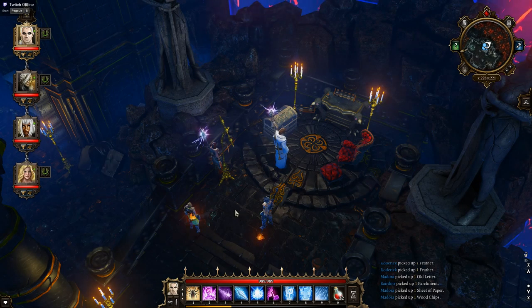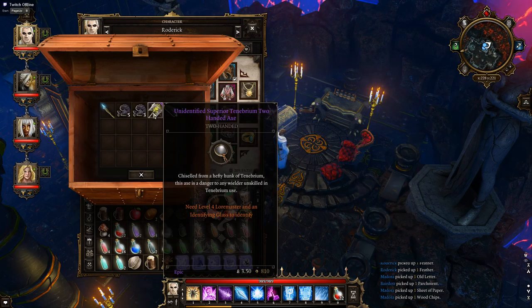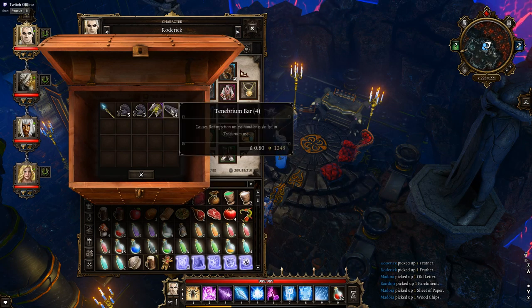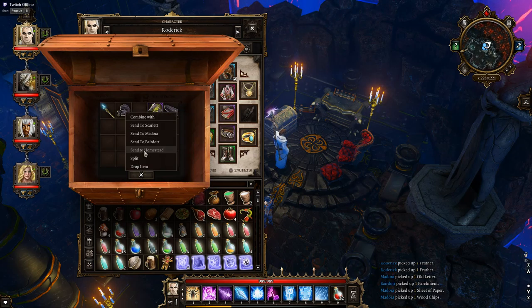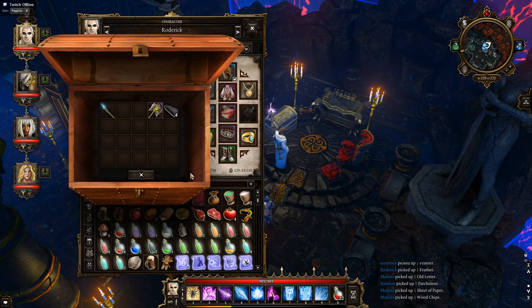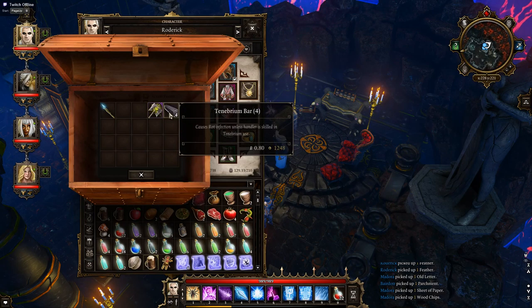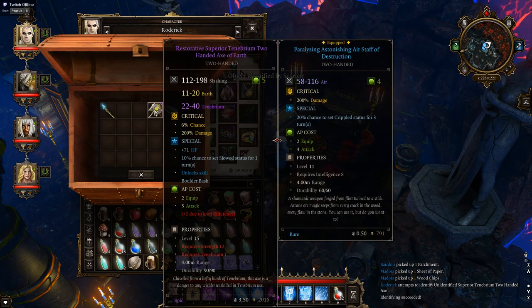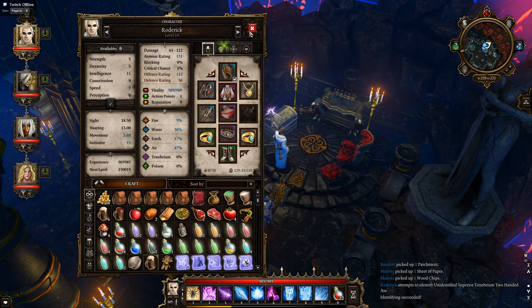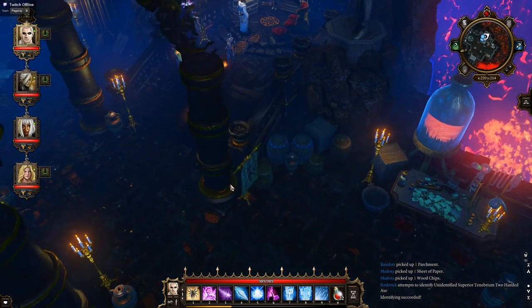I'll tell you what we can do — what I haven't thought about. What's that? Unidentified — send that to the homestead. That should make it a bit lighter. There we go, makes it a lot easier. Identify that. We'll keep that in there until we get back to Silber Glenmo. I'm not quite sure if we're immune to it yet — to Tenebrium.